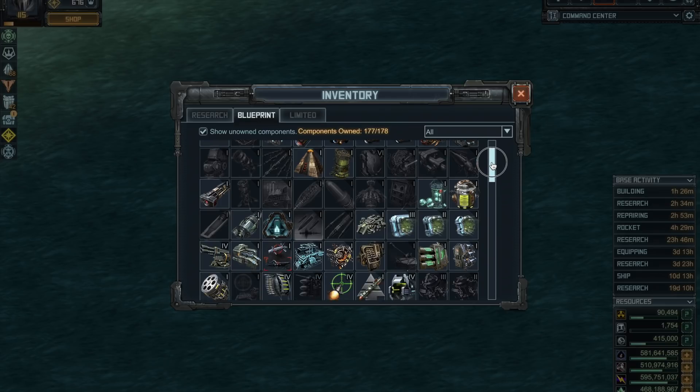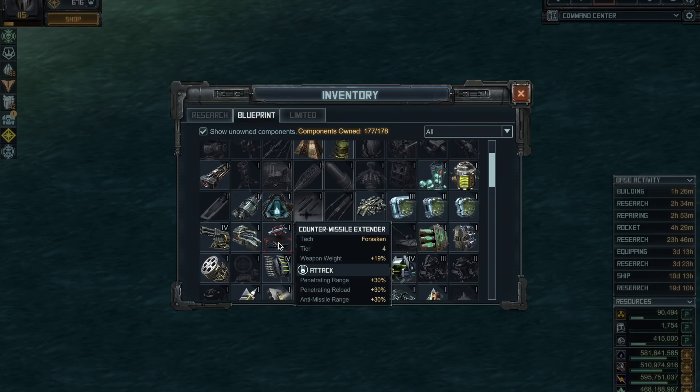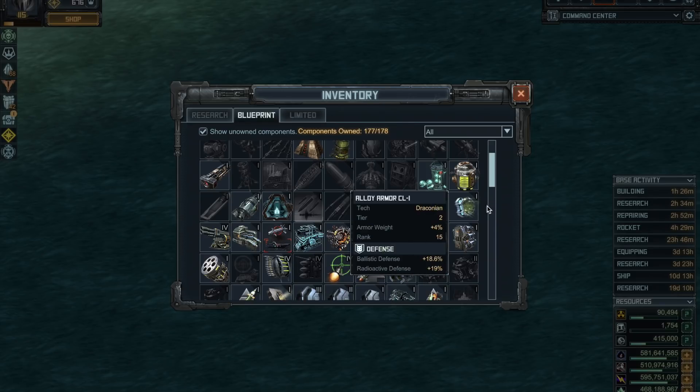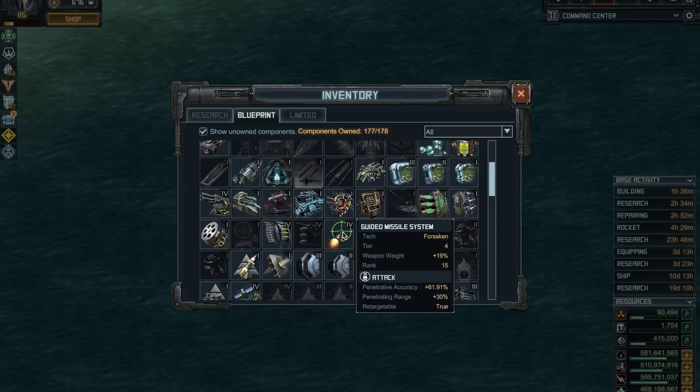Then there's another choice that gives range, extra reload, and some anti-missile range. I like the reload — it would be a good choice, might actually be the best option. Then we have the Guided Missile System, which gives a lot of accuracy, but again you don't need much accuracy hitting bases, since most guards don't have high evade.